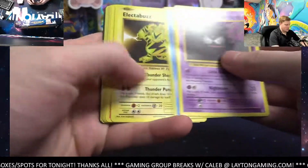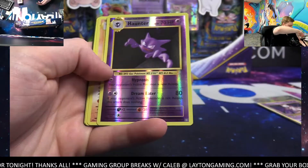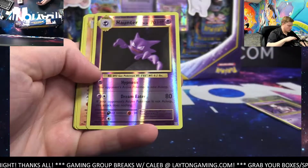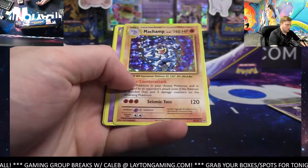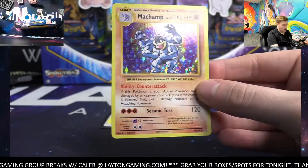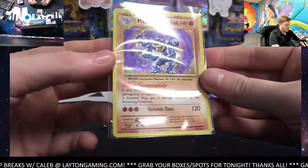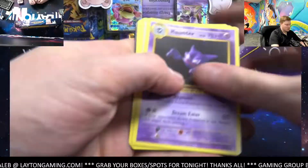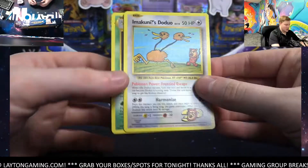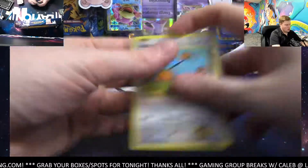One more - box number one here. Haunter Reverse. Haunter. And a hollow to close - Machamp for Fighting. There you go, Fighting Energy. Nice close on the Hollow Machamp, very cool hits. Congrats, Fighting. That's it for Fighting Energy. Ooh, that's a Seeker Rare and Nidoking too. Basic. And Metapod. Alrighty, next box up.